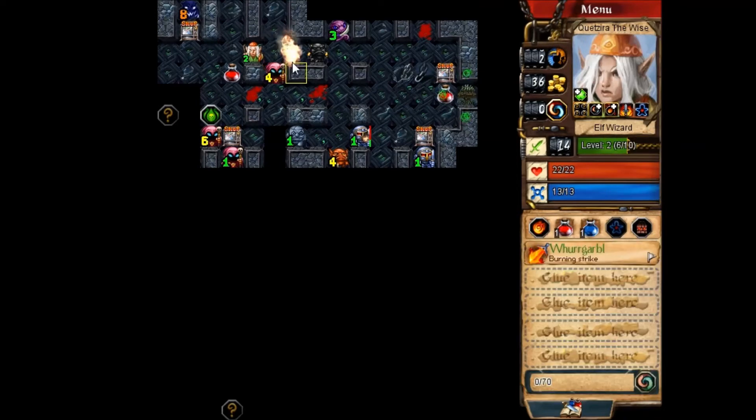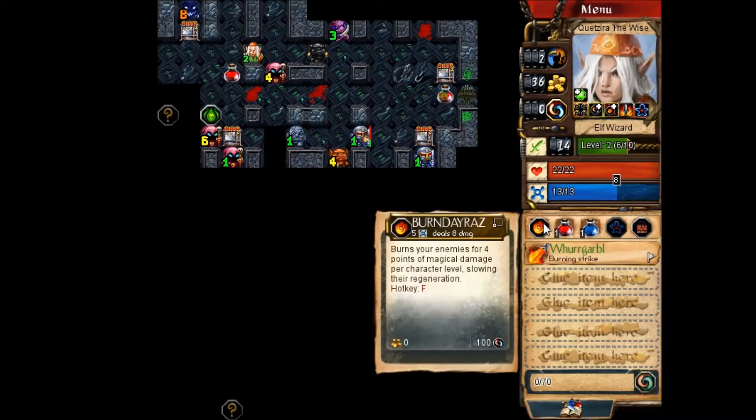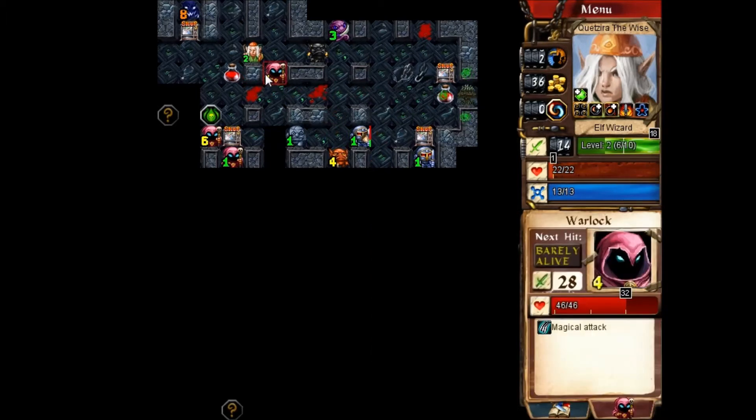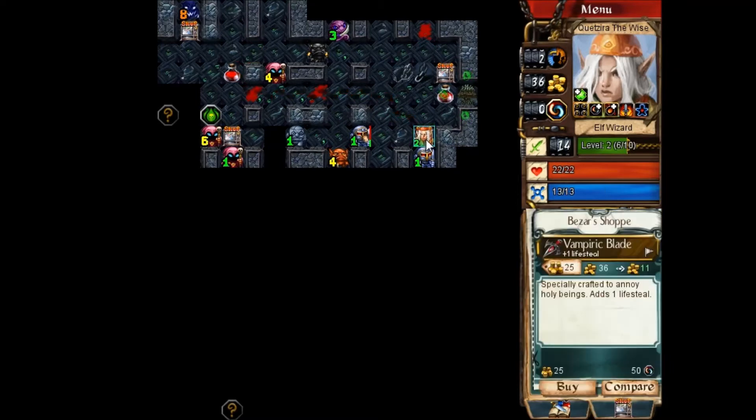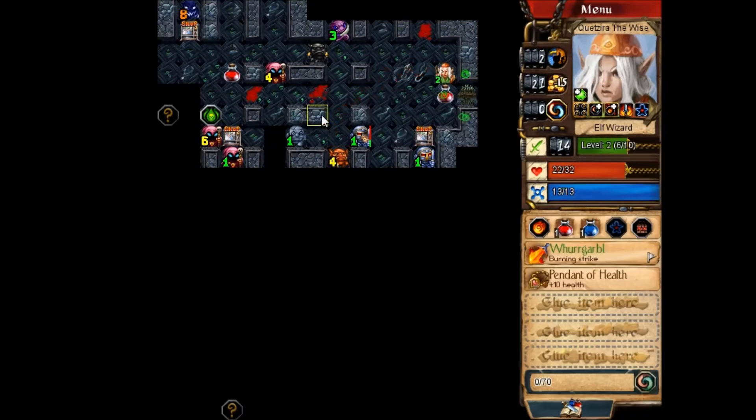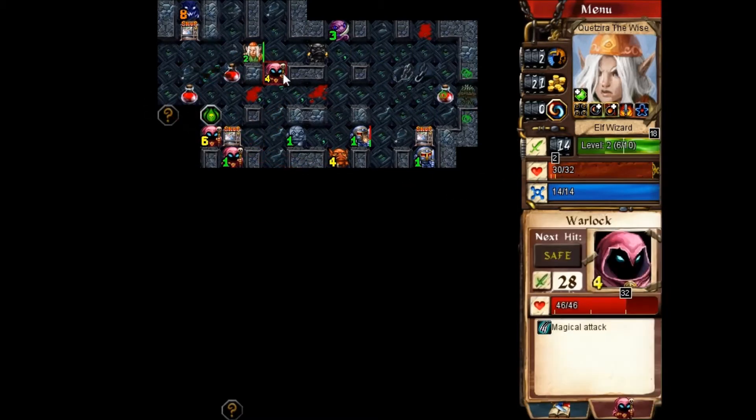I can get a whole bunch of burn stacks on him — I can get up to four. So really my Burn Eraz burns are actually doing 12 per, so I can take off 24, which leaves him 22. If I just had a bit more health — they have the same amount of health, right? Oh, speak of the pendant of health — I'm just going to buy it, because reasons. And that does it — I should be able to take this guy on now.